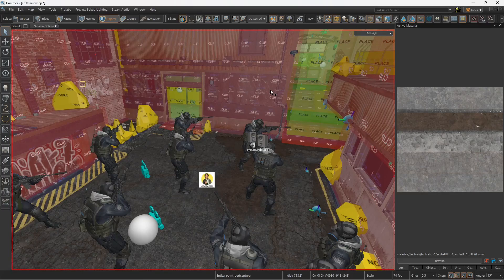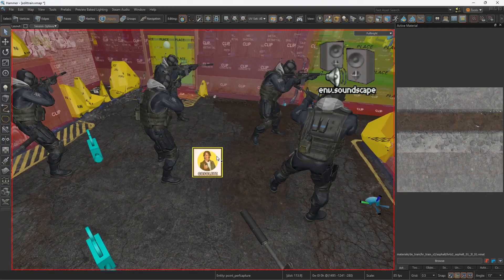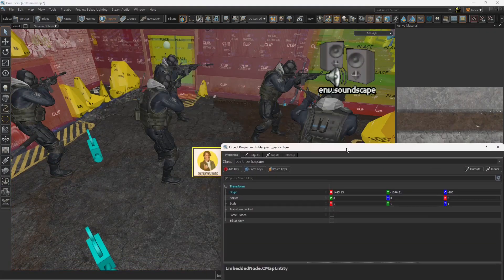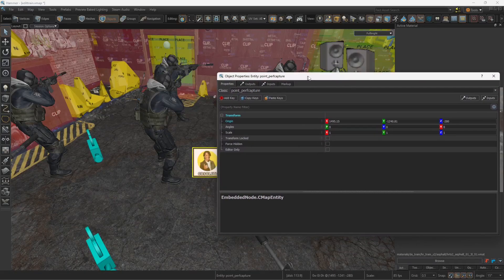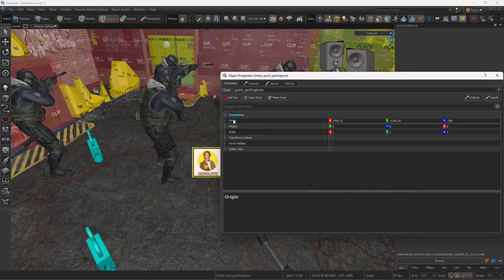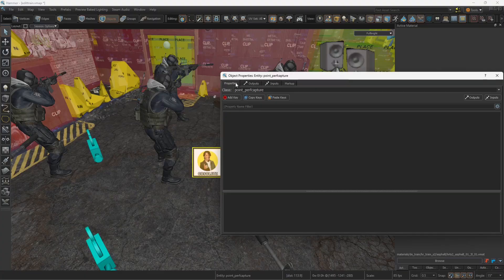Today I decompiled de_train because I wanted to see how to make it rain, and to my surprise I see that Valve is using this entity which it says is obsolete — it's called something like 'point_perf_capture.' There's nothing there: just the origin, no name, no flags, nothing whatsoever.